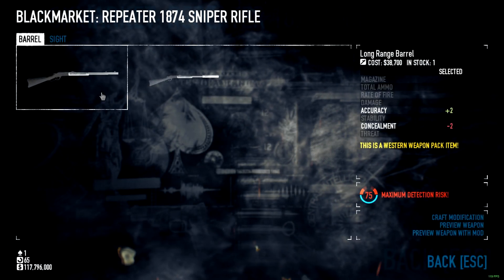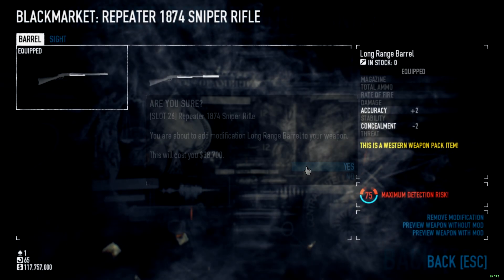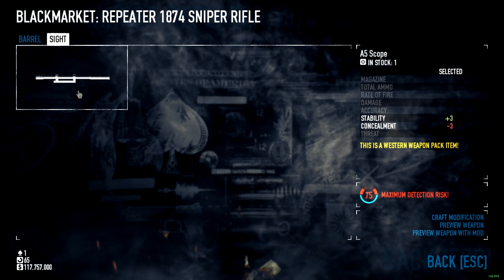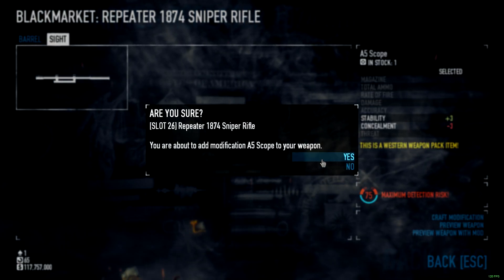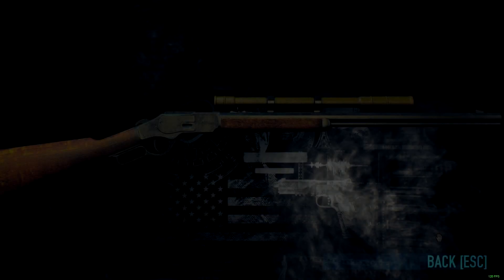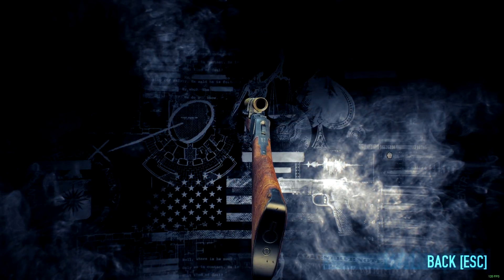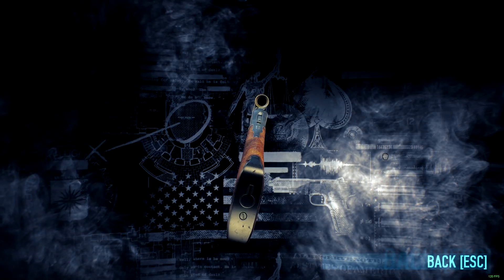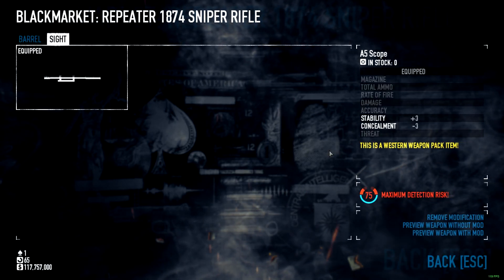We're not gonna do that because that doesn't make any sense to me. We're gonna slap this barrel on here and a sight onto it, at a cost of 3 concealment but we gain 3 stability, so there's really no reason not to. Check that bad boy out - looks pretty cool right? Let's take it to the range and see how it fares.